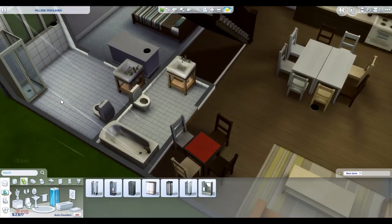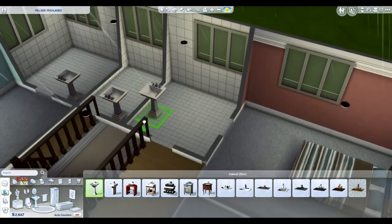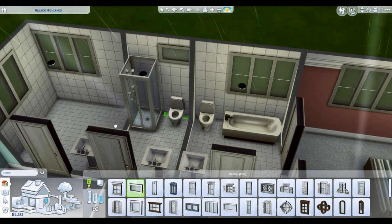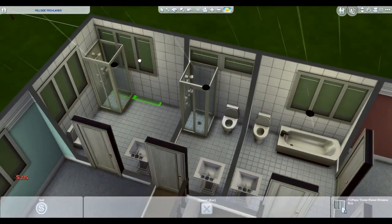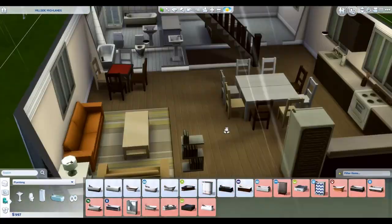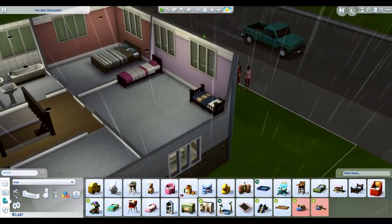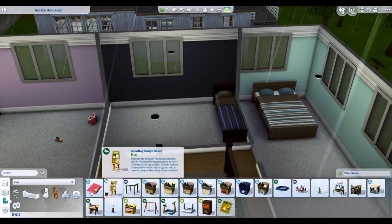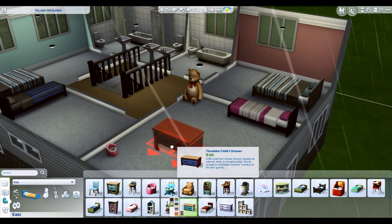We're up here designing the bedrooms upstairs. There are three bathrooms up here. I realized the shower-tub combo is a lot more expensive than buying them separately, so I changed them out — one bathroom has a tub, one has a shower, and one has both. Several items got sacrificed: I went to a single-wide staircase, sacrificed a counter, and a couple of smaller windows.